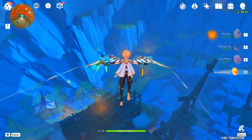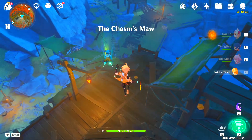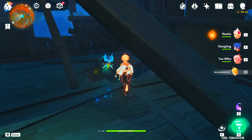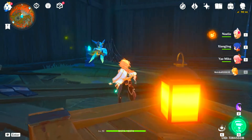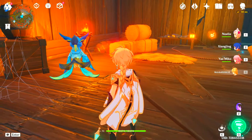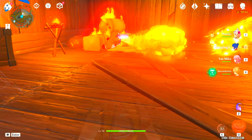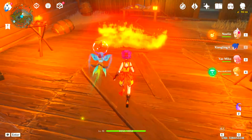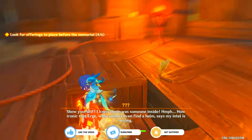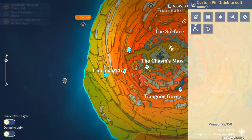Just keep one thing in mind: you have to be at the top of this place and then go down. As soon as you come to this location, you have to change your character to a fire element and fire everything. As soon as you fire this thing, a box space will open — investigate it to get the offering.